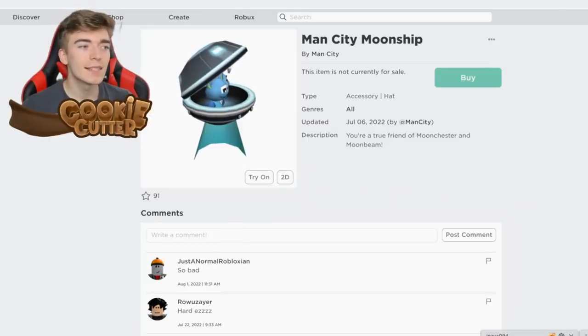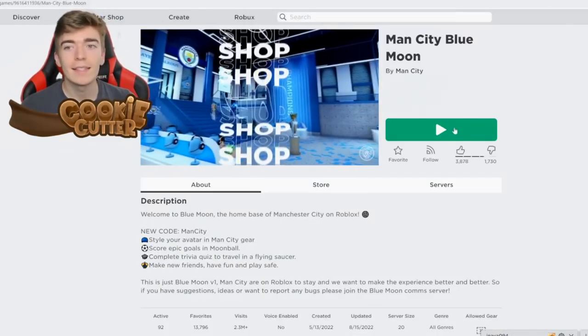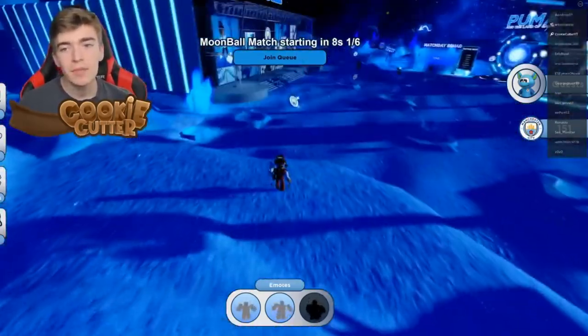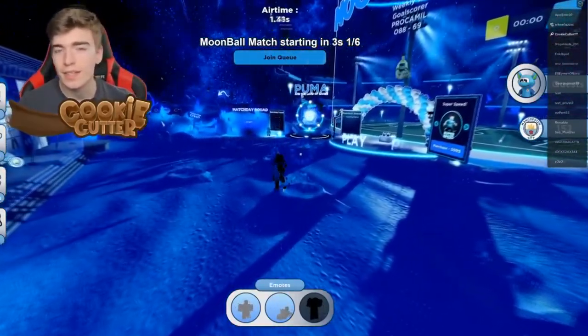Up next is the Man City Moon Ship and the Man City Home Shirt. To get these you need to join the Man City Blue Moon Game. Once you're inside, if you earn yourself 1,000 points you'll be able to claim that strange alien hat, and I'm pretty sure you get the t-shirt by simply joining the game.